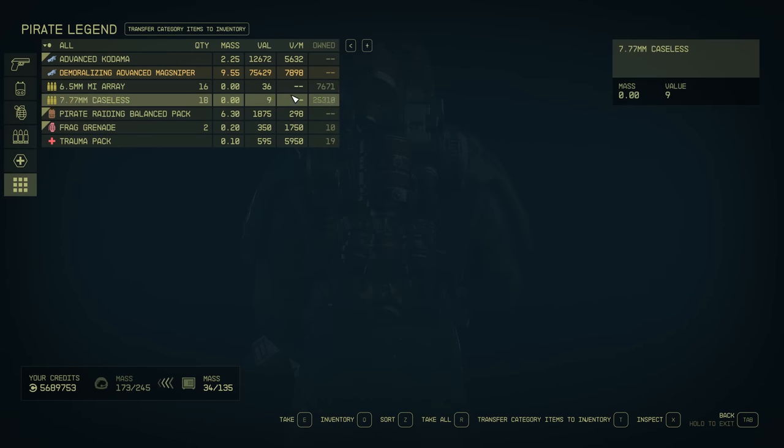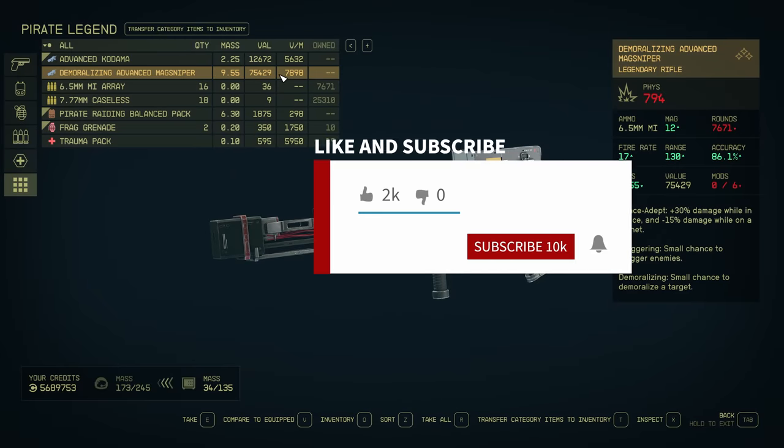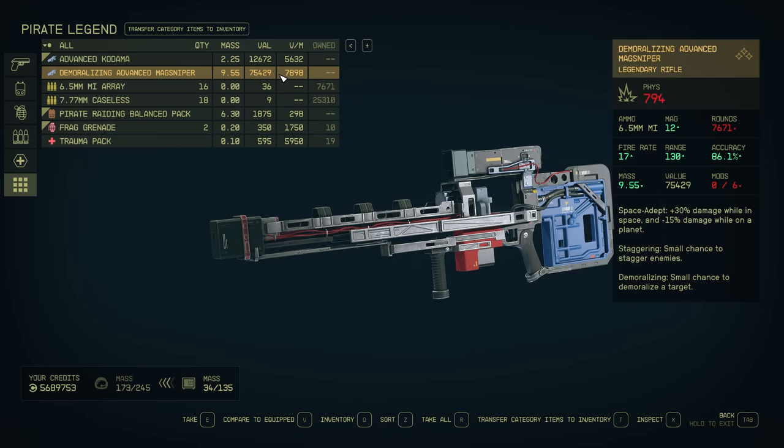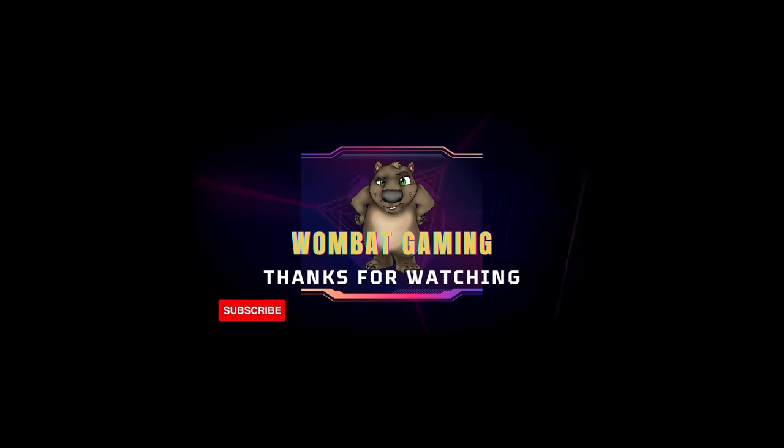Looking at the stats on the mag sniper - it's demoralizing, so minus 30% damage while in space. I don't like space adapt on a sniper rifle. Who's going to pull out a long distance rifle in a spaceship? The minus 15% damage on a planet is probably the negative on this one. But it proves if you just reroll enough times, you basically need two things: time and luck. Please hit that like button - I spend a lot of time editing and recording these videos. Consider subscribing if you're enjoying them and we'll see you on the next video. Wombat out.